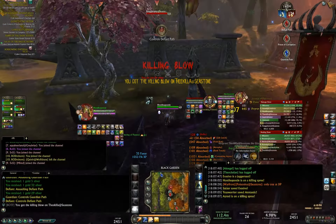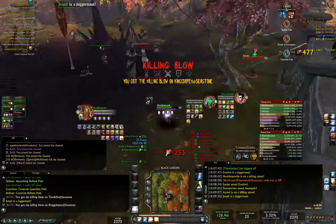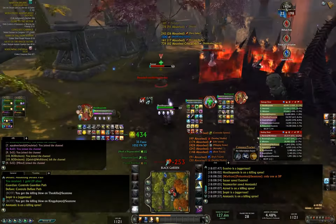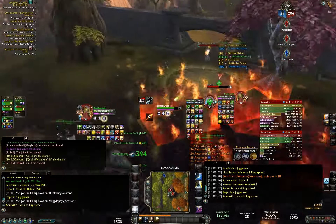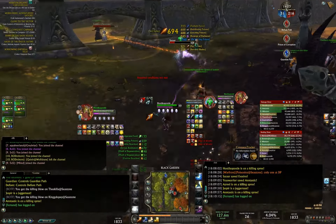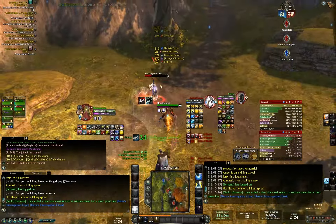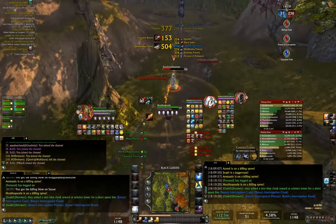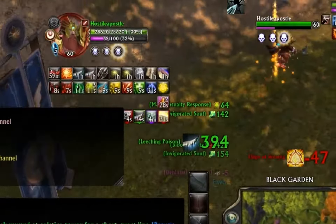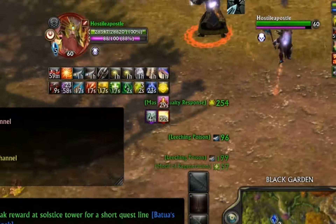As you can see it's mainly just DOTs - just sit there and tick away. I get lots of killing blows, a pretty good amount in this one. Nothing is hitting too terribly hard, it's just a lot of it. This is also using debilitating poison, which is actually draining mana as well as energy from rogues and warriors. And using leeching poison - you'll see a couple heals from that. It definitely helps if you're not getting focused, keeps your health topped off.